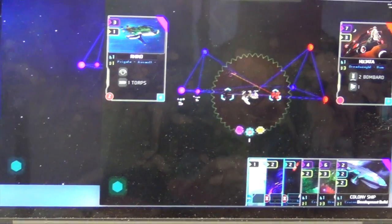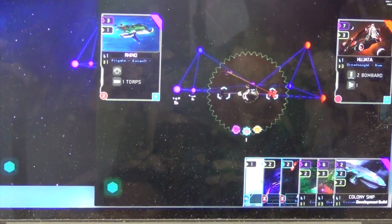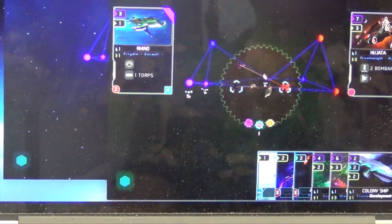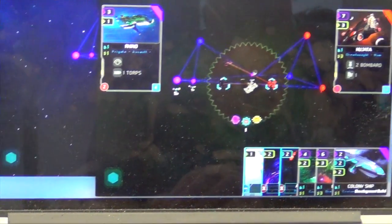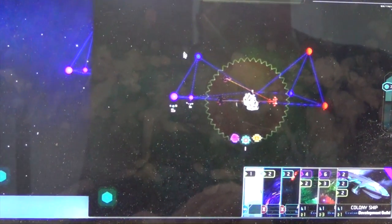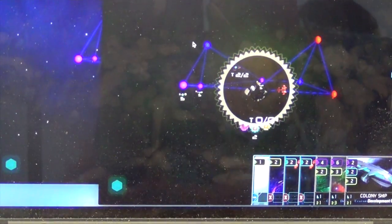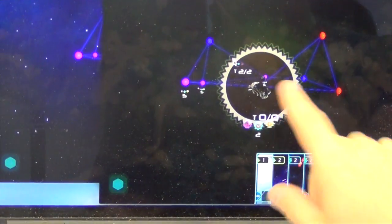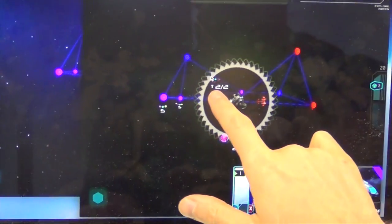Eventually it'll lead to a win condition. We've got three win conditions right now. If it's a one-on-one, either you capture your opponent's home world, or you can simultaneously contest all of their systems by having ships in them. Or you can win by collecting enough stars — basically victory points — which you could be accumulating through more passive diplomatic means, or maybe by building wonders. So there are different ways to build decks and play the game.